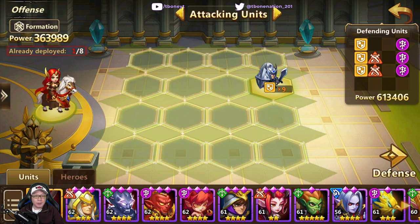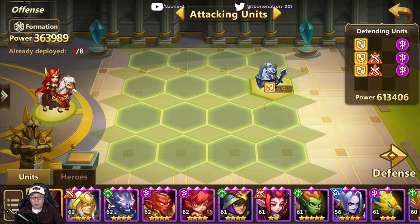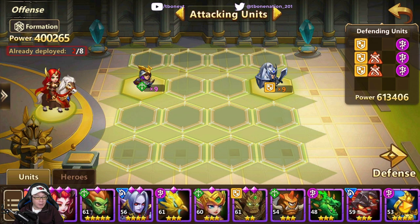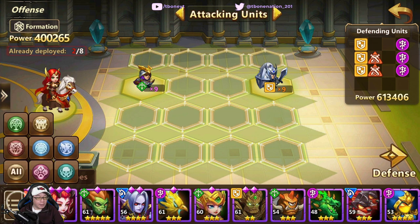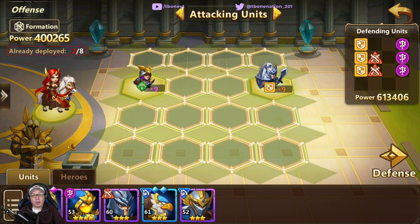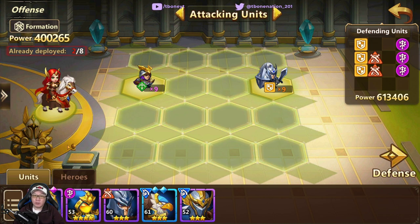First things first, a hero is somebody that you have to bring in in order to take your units to battle. And as you level up, you're going to have an increased number of units that you can actually use. When you first start out the game, these are some of the units that you'll actually have. We're going to take a look at the units that are in the castle faction, so all these different units and heroes have different factions that they belong in.